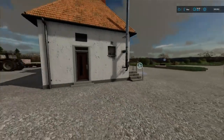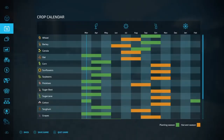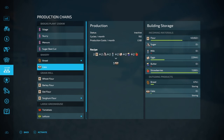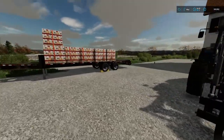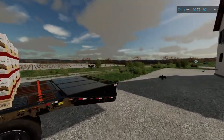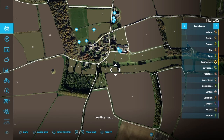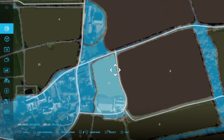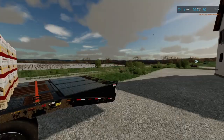Looking at the production side of things, I think it's time we moved on to trying to get milk. I'm going to use my money here to go and buy the cow barn, and that would also give us this lovely grass field that we can bale up and turn into silage.